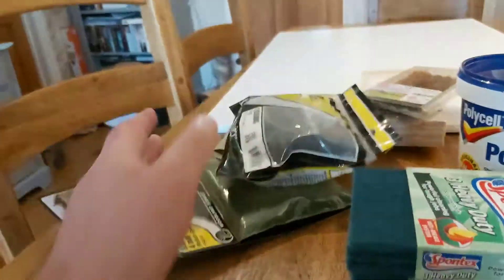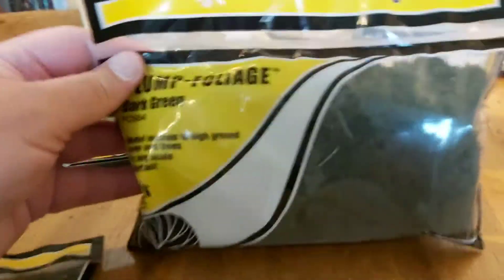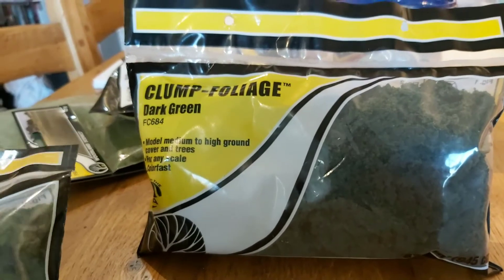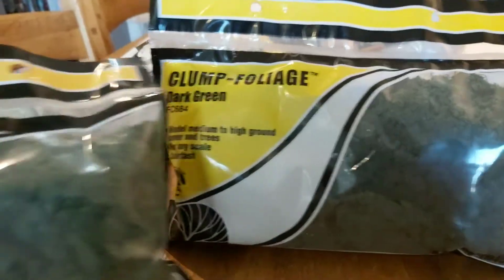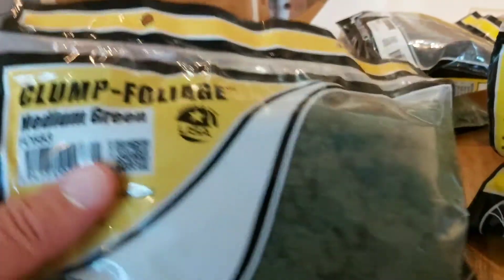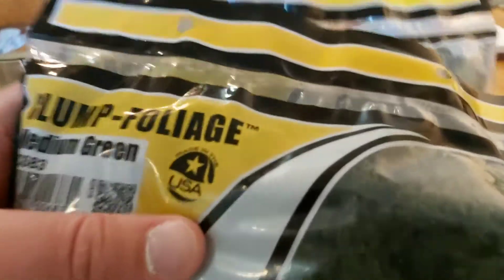I have two different types of clump foliage, both from Woodland Scenics — a dark green and a medium green. There's not a massive difference in the colors, but hopefully on the table they'll show up a little differently. These are going to be for the trees.